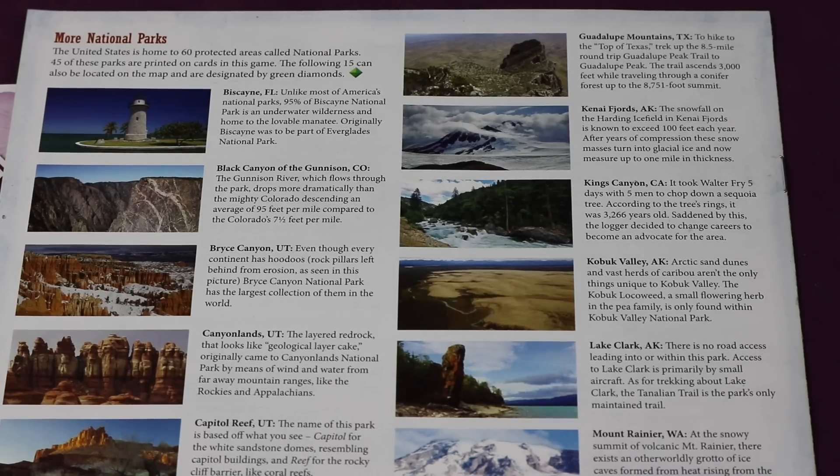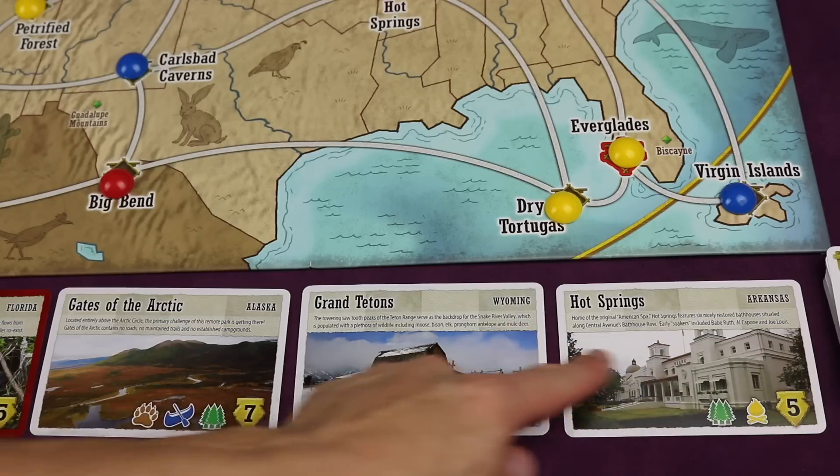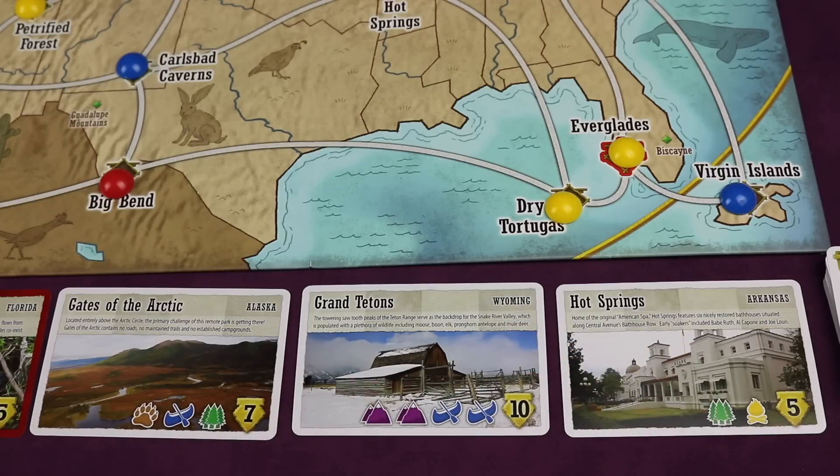In addition to being written on the cards, there's also some information about the national parks in the back of the rulebook. There'll also be other parks available to go to and experience throughout the game, and these ones are more like races — once somebody has been able to go and experience it and get the points, it will be removed and a new park will come out.